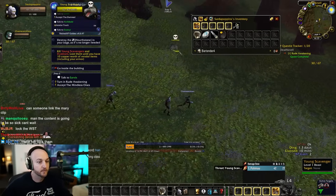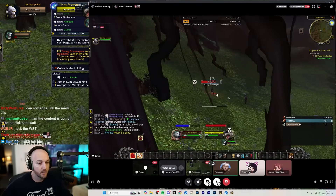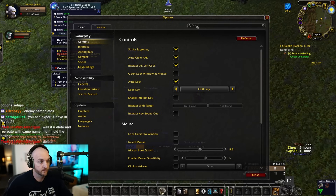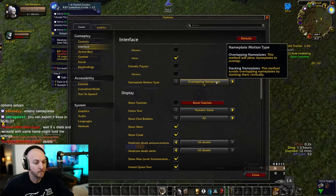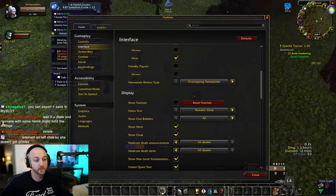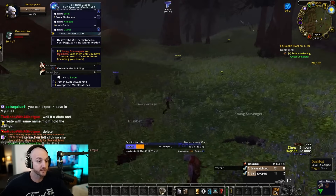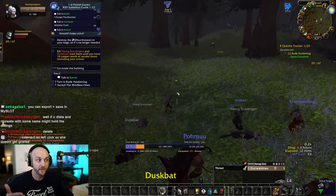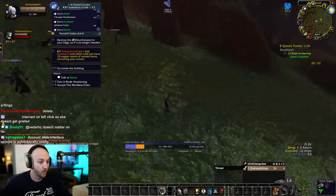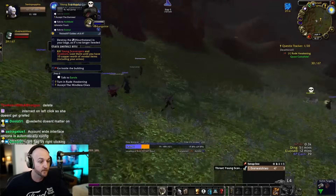Sardaco explains they won't be using sword and board. He has Emiru run up to a mob and introduces the weapon swing timer: the blue bar indicates when she swings, and the red bar indicates when the mob attacks. He says to run until the blue bar is full before engaging, which represents her next swing.